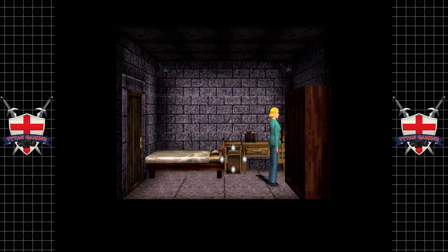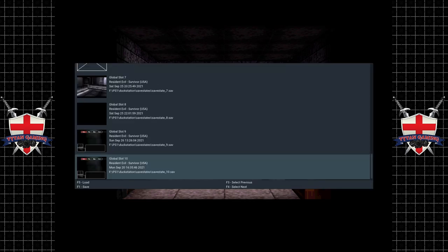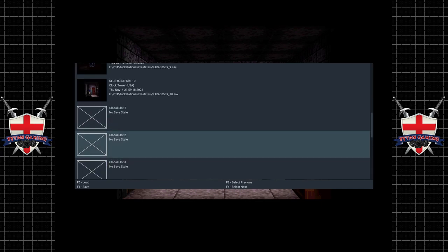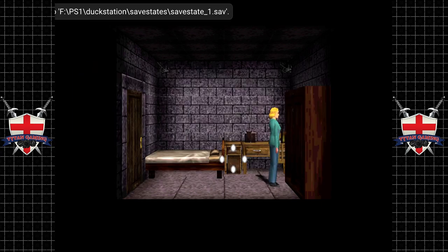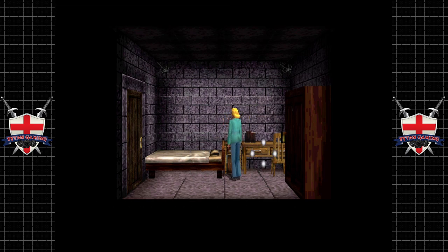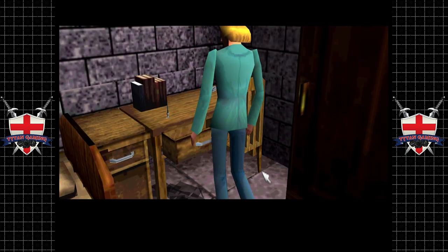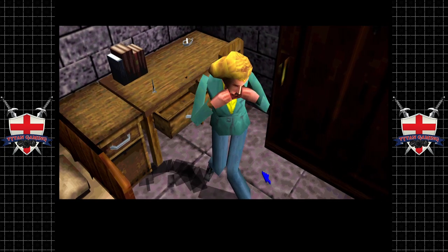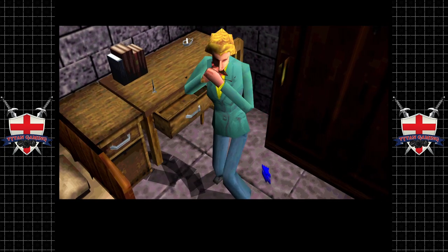That was rather easy. Anyway, let's just go to global one and drop a save. Let's open one of these drawers — a cabinet covered with dust, we're not interested in that one.